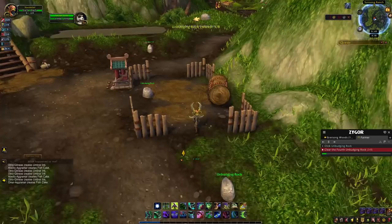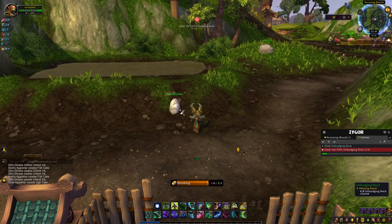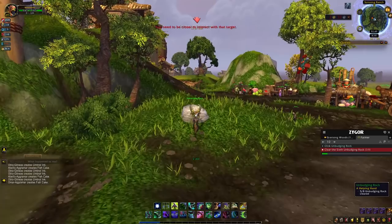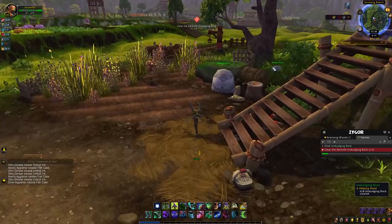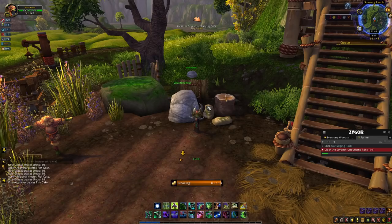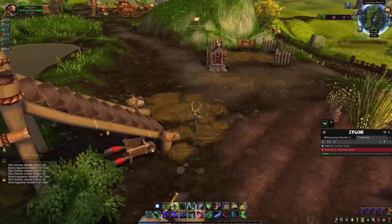You have to collect a total of eight rocks and they should be relatively close to your farm. Got the big one here and we'll grab this little one right over there - that's all eight done. Now we go back and talk to Farmer Yoon who is inside the building on our farm.